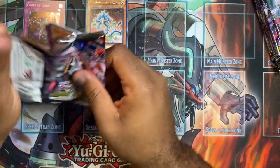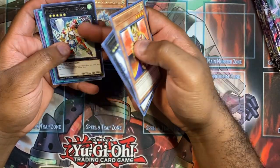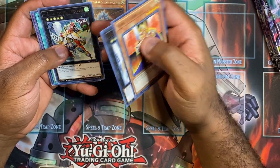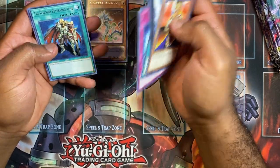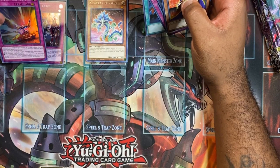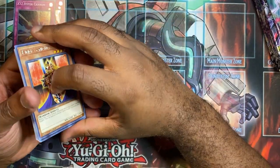You usually get like three holographics in these types of sets. Got the Utopia, the Wind-Ups, Inzektor — I think this is his first reprint. Infinite Card is an old card, Warrior Returning Alive, and an XYZ Hypercannon — it looks like it goes with Cyber cards, the XYZ Metal Tank and all that.